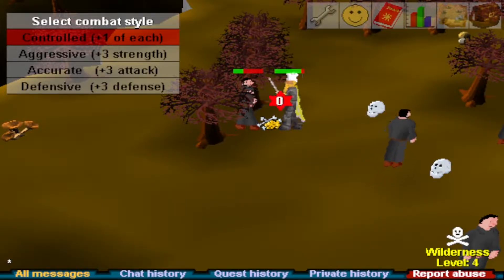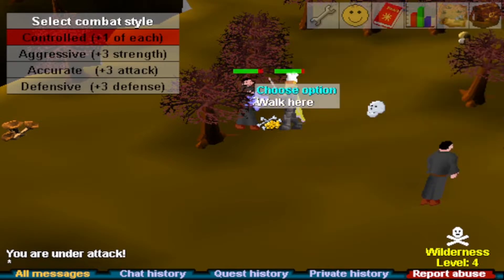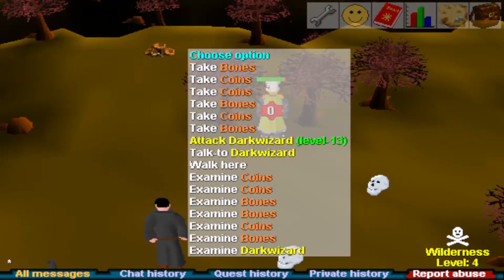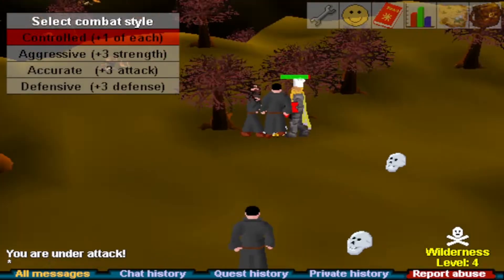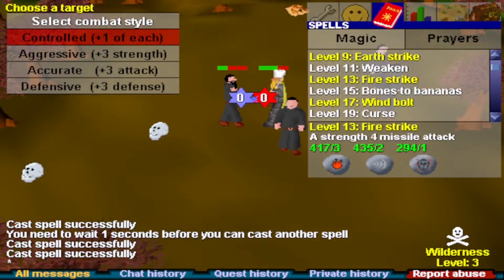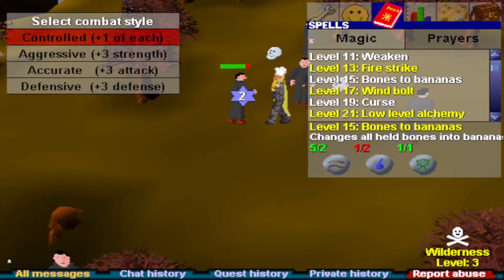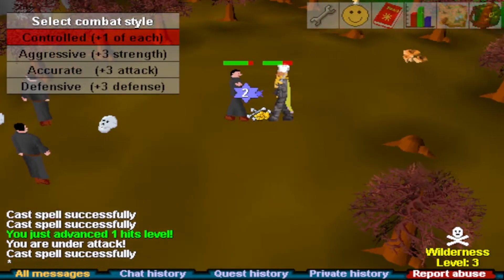Only the level 25s drop cosmic runes — I'm stupid, I thought the level 13s did as well. So we don't want to fight the level 13s. This is good to know — no wonder we haven't gotten any, because I've been mostly avoiding level 25s. I kind of hope we still get more nature rune drops because that's basically free food — we can just use bones to bananas. We got a hits level — that's 31 hits.